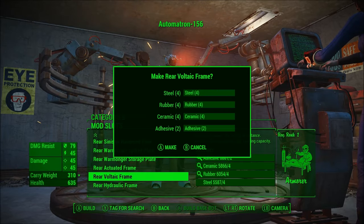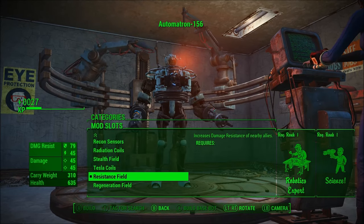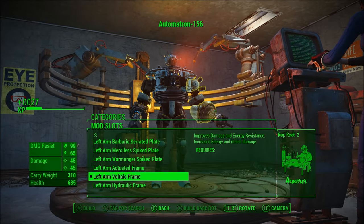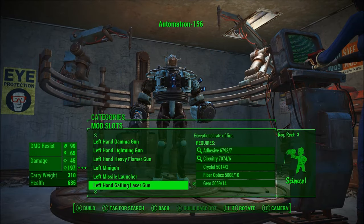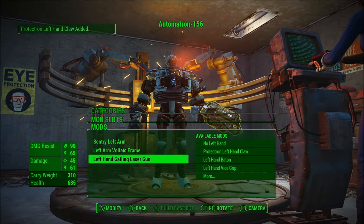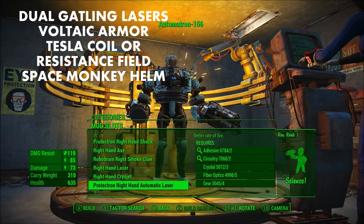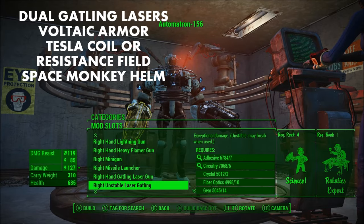It's also worth mentioning that Robo Brain Treads and Mr. Handy Leg Jets can't have quite as many armor pieces placed on the legs. The Sentry legs can have more armor pieces than the Assaultron legs, but they restrict movement in confined spaces. The Protectron legs are slower than the Assaultron legs. So I ultimately decided to go with the Assaultron legs. As for weapons and armor, I opted for Dual Gatling Lasers, Voltaic armor primarily — although you could also use hydraulic armor — and if your level is high enough, I especially recommend the Space Monkey helm for the Sentry Bot headpiece.